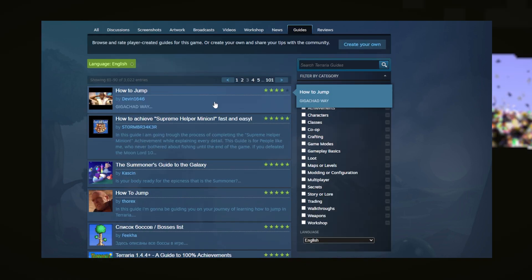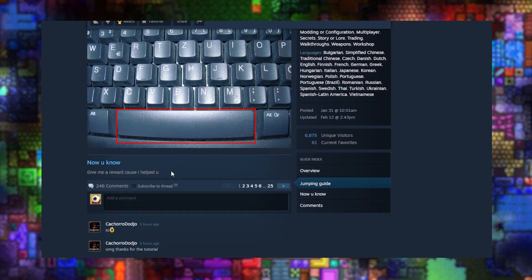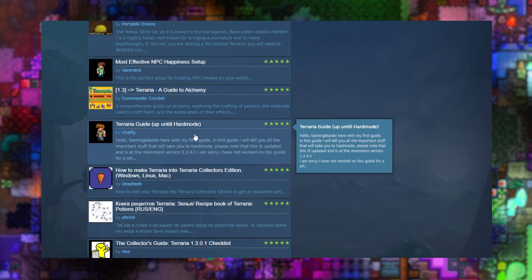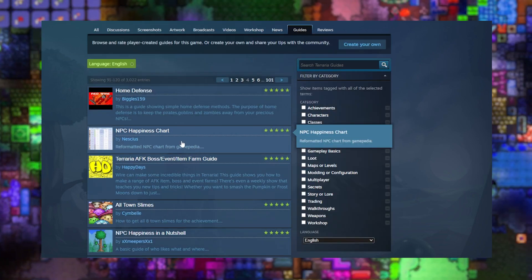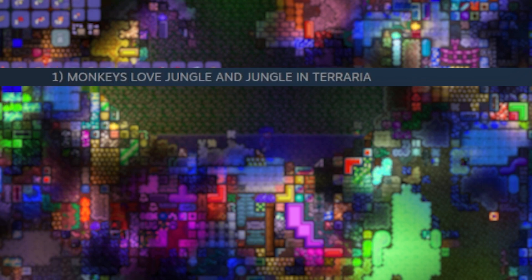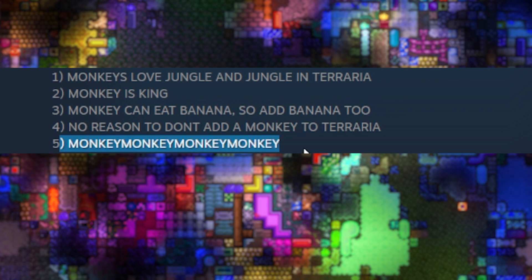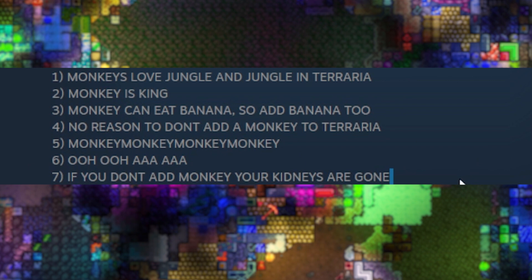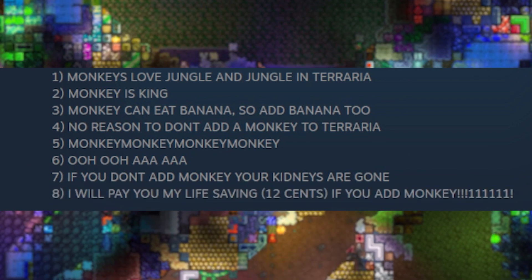There are a bunch of real guides on here, let's go find some good stuff. How to jump the giga chad way — step one: press space on the keyboard. You're not getting a reward for that, I knew that one. One more — let's see. Why Terraria should add monkey: monkey loves jungle and jungle is in Terraria, monkey is king, monkey can eat banana. No reason don't add monkey to Terraria — monkey, monkey, monkey, monkey. If you don't add monkey your kidneys are gone. I'll pay you my life savings if you add monkey. Thumbs up. See you in the next video, bye bye.